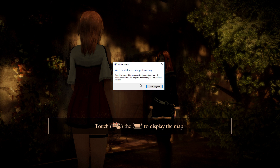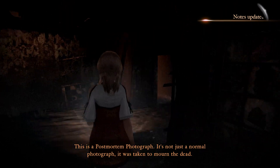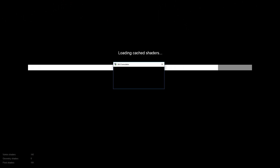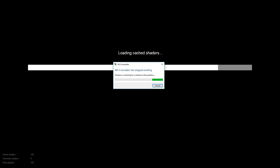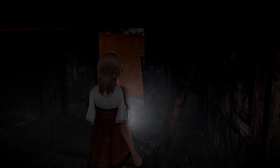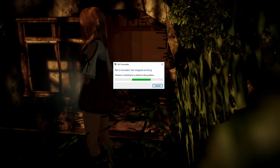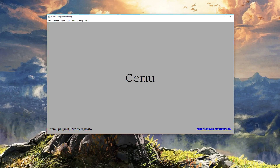Fatal Frame on Cemu is synonymous with crashing in the mansion after the photography tutorial. Now, I was under the impression that improvements had been made, but once I reached the mansion, there it was — as always — unable to get past. This started me on a mission to get past this section and nothing I tried worked, until someone reminded me that changing the CPU mode to interpreter in Cemu can sometimes help with certain issues.